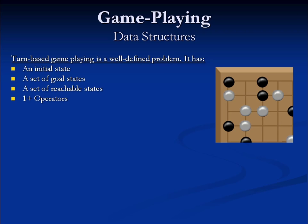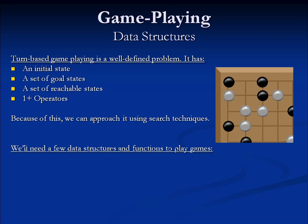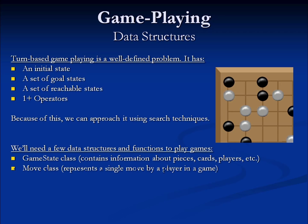Because these types of games tend to be well-defined problems, we can tackle them with search-based techniques. To use turn-based approaches, we need a few key pieces of data. First, we need a representation of the game state, including the board configuration, pieces and their locations, cards in play, cards in players' hands, players in the game, and whose turn it currently is. We also need representations of moves or actions — in chess, the originating and destination locations for a piece; in a card game, a data representation of the card being played. We also need a terminal function to tell us when the game is over, and an evaluation function to tell us who has won.